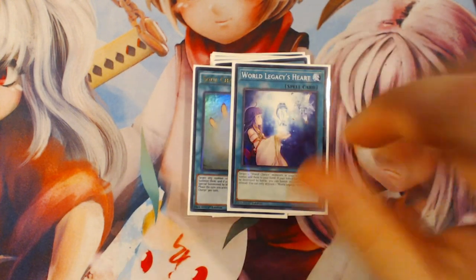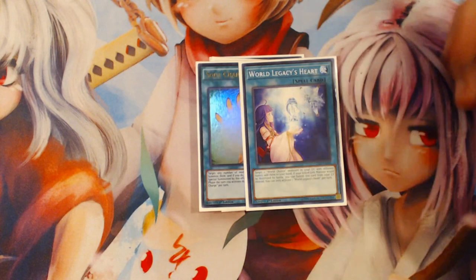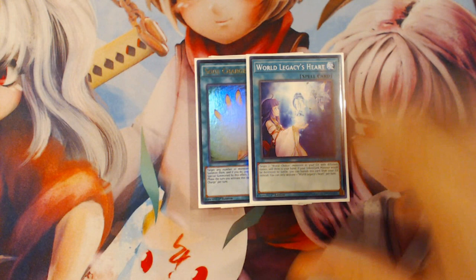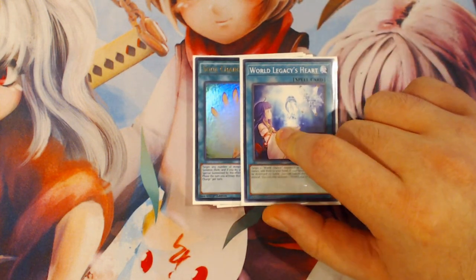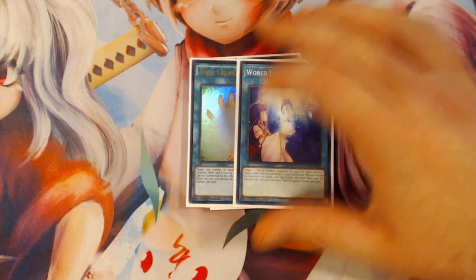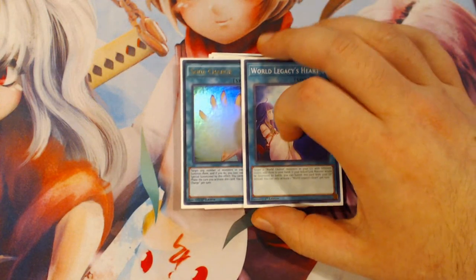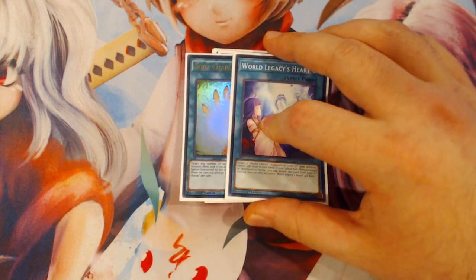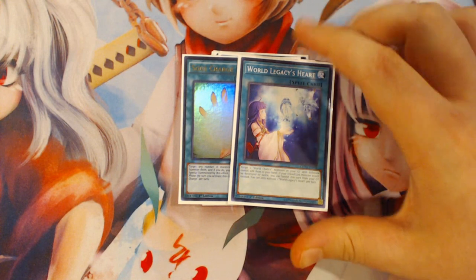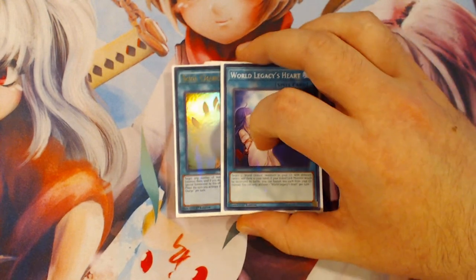One Soul Charge and one World Legacy's Heart. World Legacy's Heart I think is fine as a one-of because it's searchable on your second turn off World Chalice. It doesn't really do a lot for extending combos — not nearly as much as you'd think; you have to be able to combo off in the first place for this card to be useful. I don't really find myself resolving it all that much, so it might end up being cuttable, but because it is searchable off World Legacy World Chalice on your second turn, it's probably worth keeping in the main deck for the recovery option.